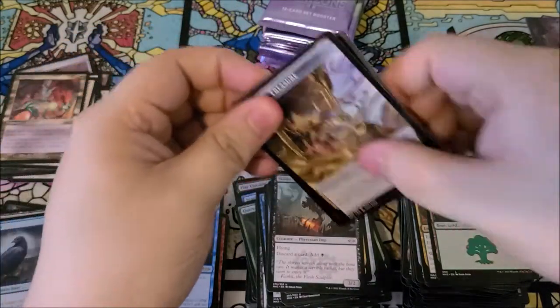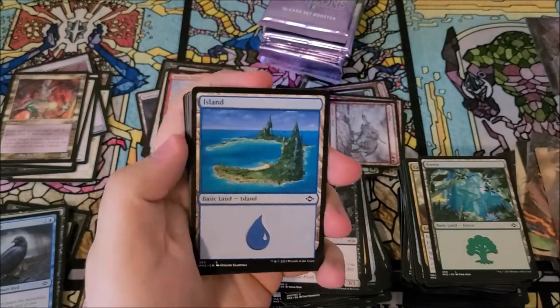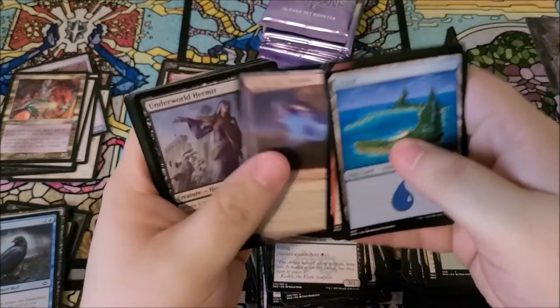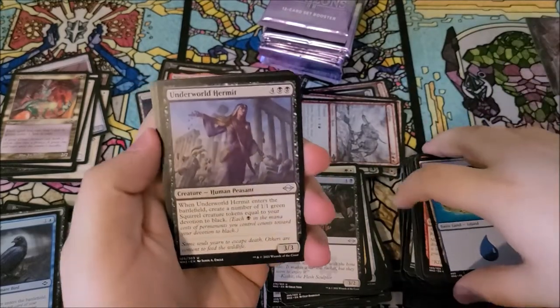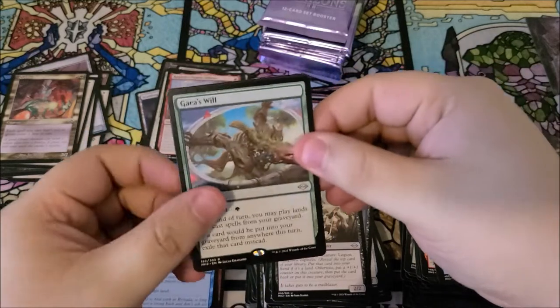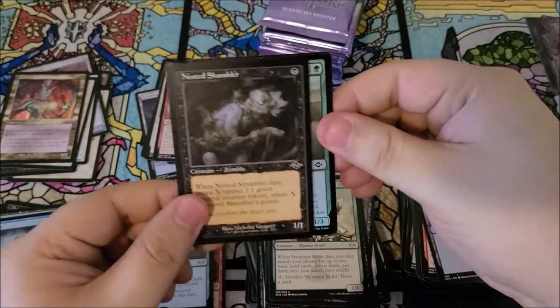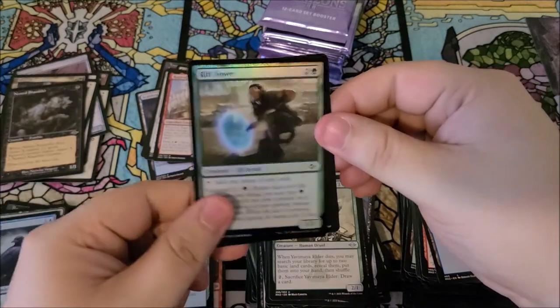Alright, we got a bridge. Something juicy here — we're kind of due for a mythic. We got gaia's will as our rare, my elder, nested shambler in the old art, and riff sower is our foil.